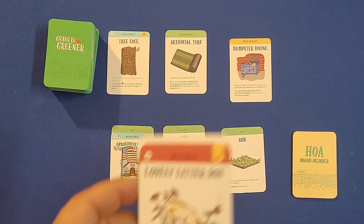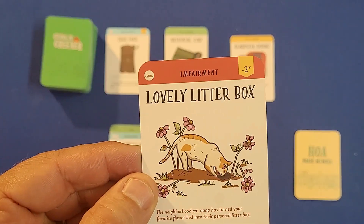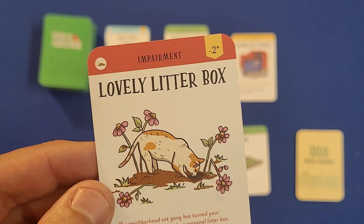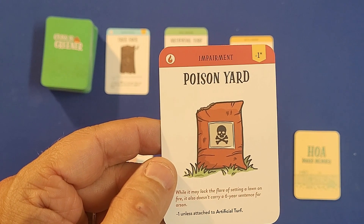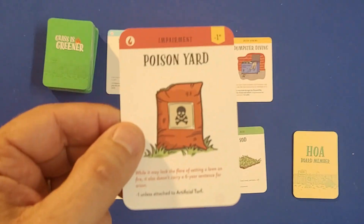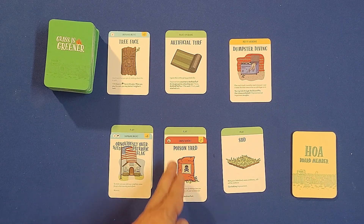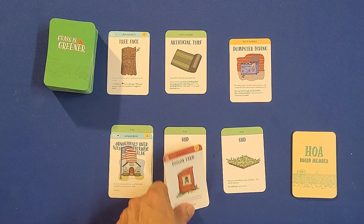The opposite of improvement cards are the impairment cards — cards you play on your opponent's lawn. Here's the lovely litter box: if there's a garden attached to the plot it's negative two, otherwise negative one. Here's the poison yard: negative one unless attached to artificial turf. Your opponent could play one of these on your plot, taking up one of your three available card slots. Some cards will allow you to remove these impairments.